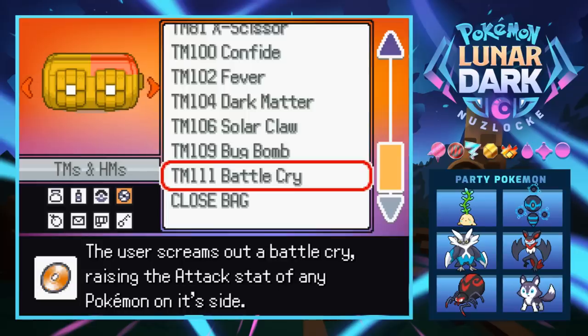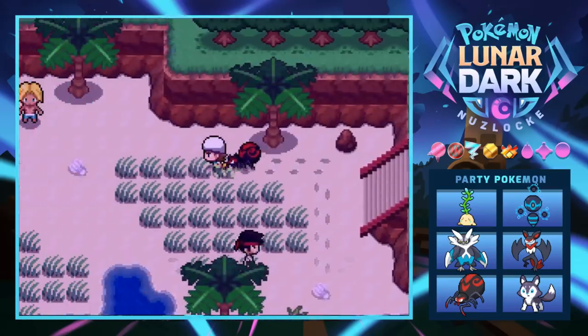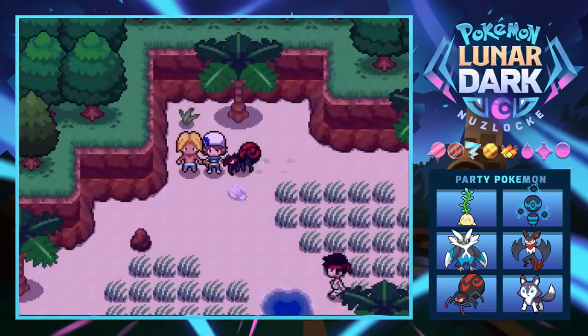TM111 Battle Cry: screams out a battle cry, raising the attack stats of any Pokemon on its side. That's pretty interesting — we might have to use that eventually. But look at this surfer dude with sick hair parted down the middle.